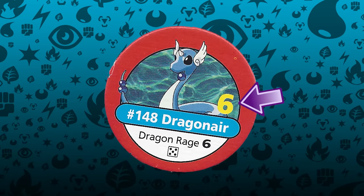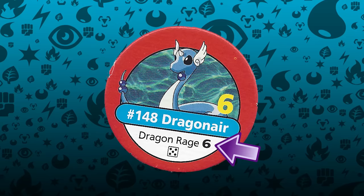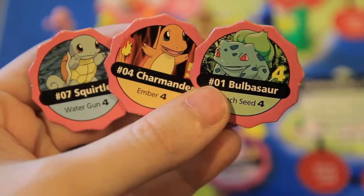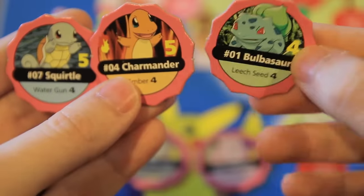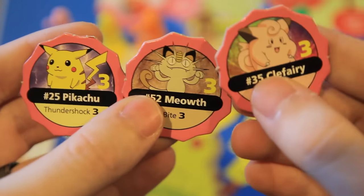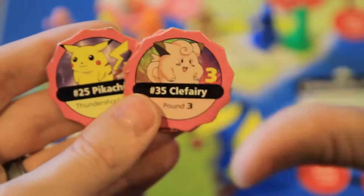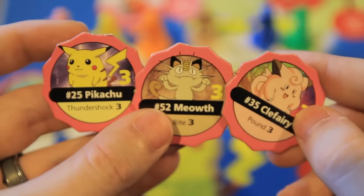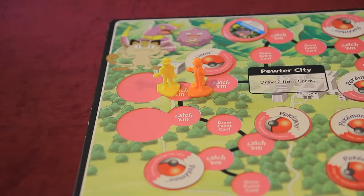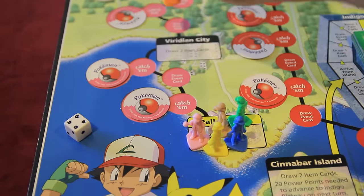Your entire team must have at least 20 total points to enter the Indigo Plateau at the end of the game. The small number below is your base attack value, which represents strength in battle. For some cruel reason, not all starters are created equal. Bulbasaur, Charmander, and Squirtle are the only starters with four attack, but Bulbasaur gets shafted and only has four power points instead of five. If you're stuck with any of the other three chips, good luck — they all have only three power points and three attack. The non-OG3 are also the only starters that only evolve once, giving them even less overall potential. This game immediately gives you a reason to despise the people around you. The lowest power point player gets a very small concession prize by getting to go first, and then you're off to the races.